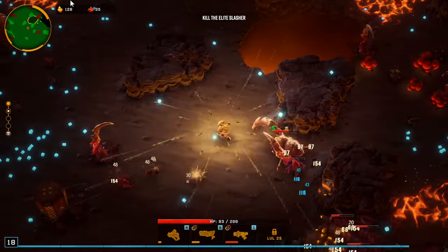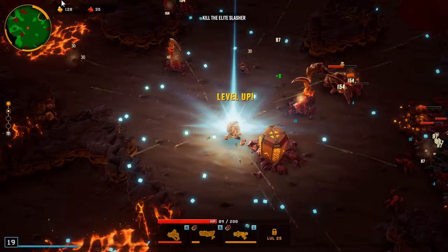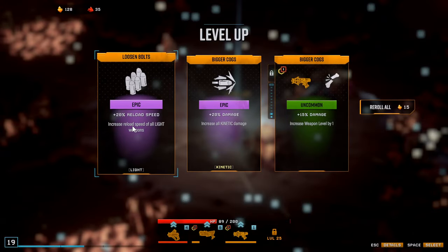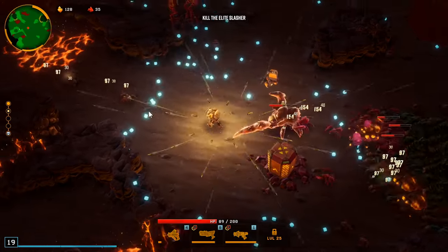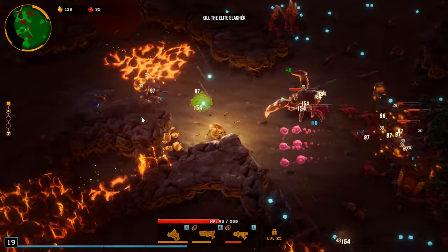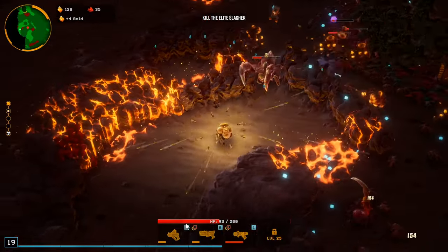Pretty hefty explosion there — can't get hit by this because this guy might kill us in one shot, so we gotta be careful. Epic damage or reload speed? I would take the epic damage but that was only for kinetic weapons, and this gun might swap over to a different type — hopefully electric.